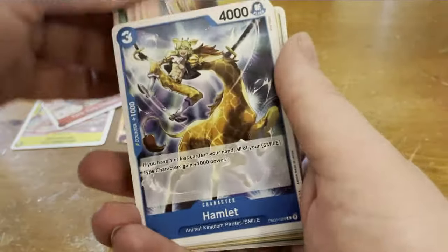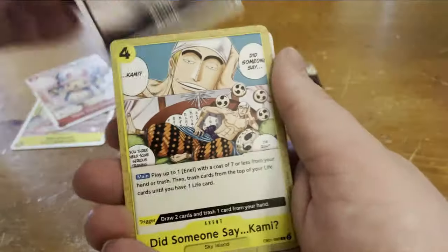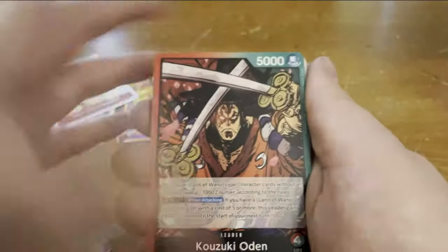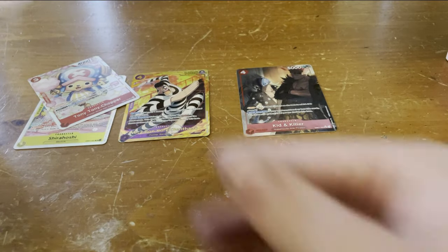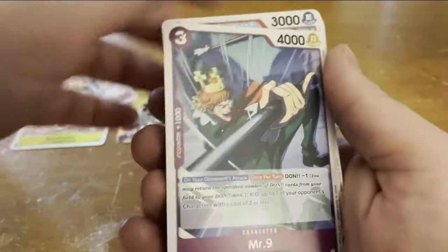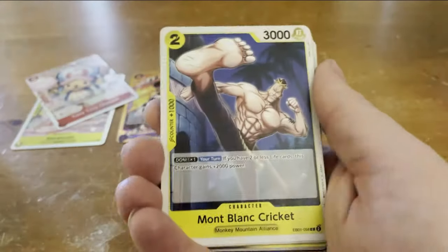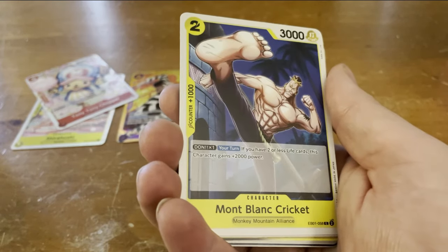Definitely some good use out of Kid and Killer there. I kind of want to build Odin — I know Yamato and Kid and Killer are both really good in that deck. And here's Odin, as we speak about him! Very funny that that popped up. I like the idea of having smaller side sets — it makes completing certain cards easier, with a limited amount of SRs and only one secret rare.